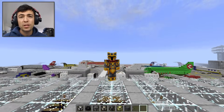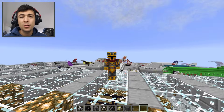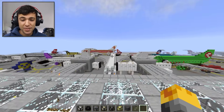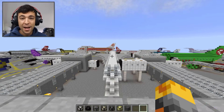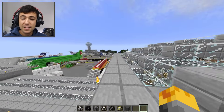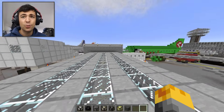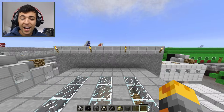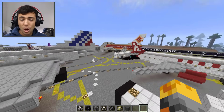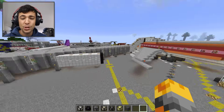Hello everyone and welcome back to the Minecraft video where today we're going to be playing an awesome tornado mod or hurricane mod. It's going to be so cool once we get started in the airport. I want to place the hurricane in the center of the airport — it's going to literally shred planes all over the place. I have evacuated the airport, so it's not like I'm doing it with people inside the planes.